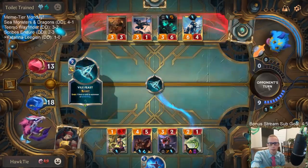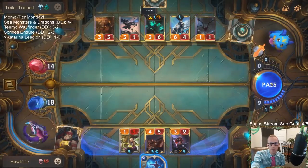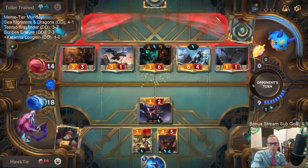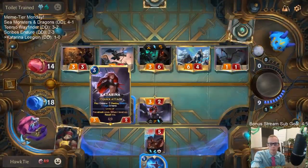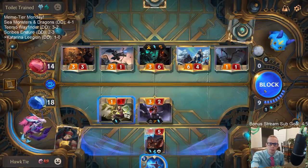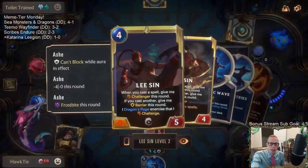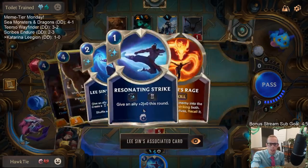Thresh does not bounce with Lee Sin at zero power - no. Zero power means it doesn't strike, so Dragon's Rage doesn't strike either. If I had that Elixir of Wrath last turn we could have killed the Thresh.